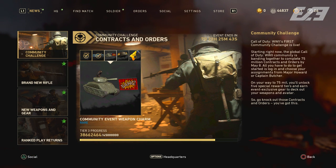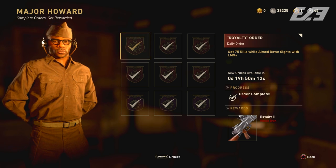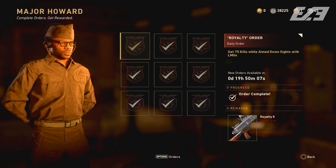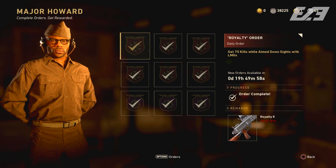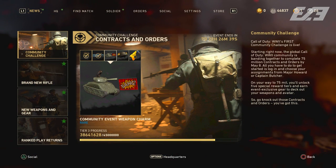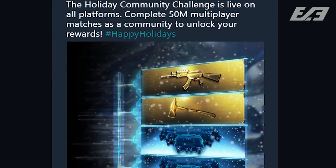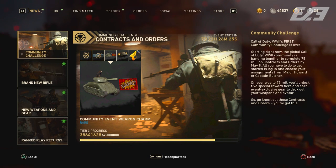At the current pace we'll finish around 68 million, not 75 — which is up from last week's pace but still falls short. I'd expect more of a push from Sledgehammer on all socials to get people doing more of these. As someone pointed out in the comments, you can do both zombies and multiplayer contracts, so the max you can ever do is 36 — nine each for contracts and orders in both modes — but many don't refresh daily, cutting you down to maybe 18 to 24 per day.